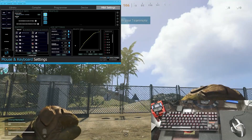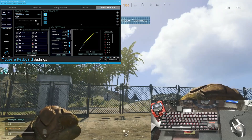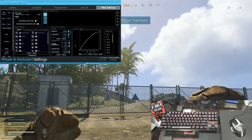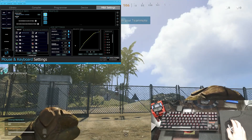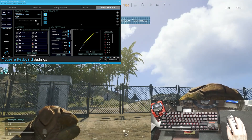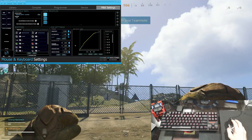Hey, how's it going guys. This is going to be a real quick video to show you how to get your dead zone compensation set. This is very important whenever setting up your mouse and keyboard settings, as this essentially controls the minimum thumbstick value that your mouse will send out whenever you're trying to make small precise movements.